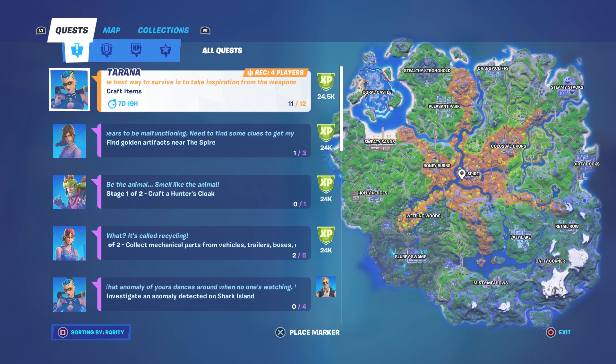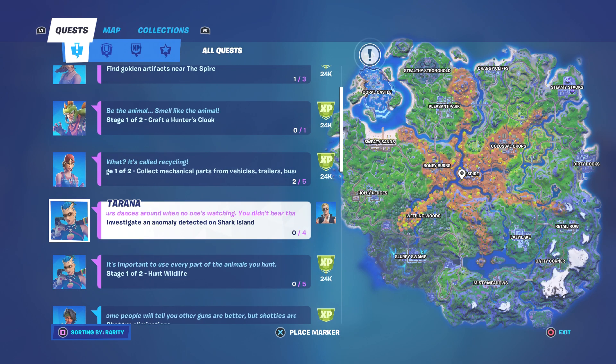What's happening everyone, Game for Life here. Today we're going to be trying to get this Jonesy style unlocked. We have to go to the Shark, and it says you have to investigate an anomaly detected on Shark Island. I'm going to keep getting these out until Jonesy is fully maxed with the styles. I don't think there's XP for doing it, but I kind of wish they gave you XP.